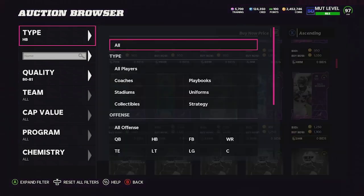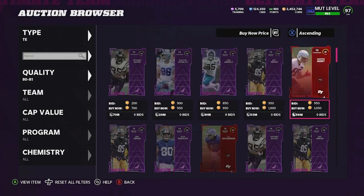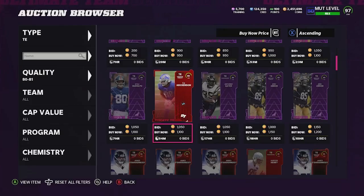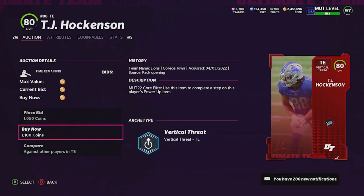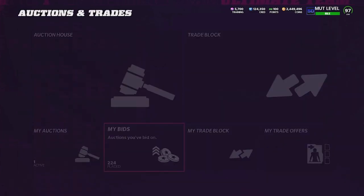Then we go over to the elites. I recommend getting these for anything under 1,150. On a second refresh we get one for 1,050, another for 1,100, and another for 1,100. Adding up all the cards we just bought, that's a total of 4,250 coins.